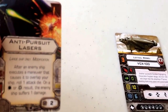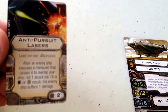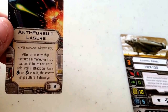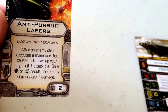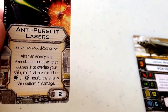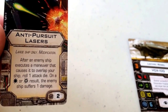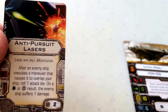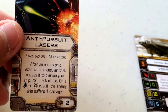For the modification, I've got an anti-pursuit laser. This is optional, but I think it's pretty helpful considering this ship is going to be bumping into a lot of vessels. It's a large ship only modification, coming in at 2 squad points. It reads: after an enemy ship executes a maneuver that causes it to overlap your ship, roll one attack die — on a hit or crit result, the enemy ship suffers one damage. This only applies if the enemy bumps into you, not if you bump into them. They automatically suffer any hit or crit damage dealt.